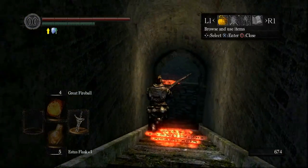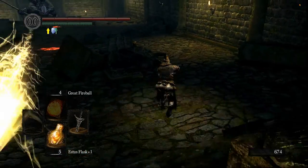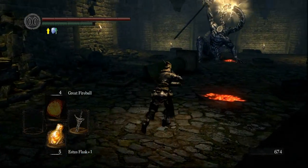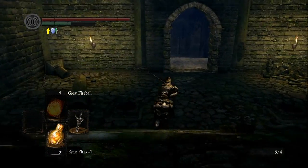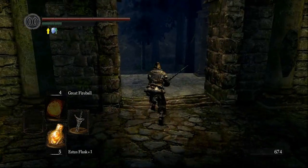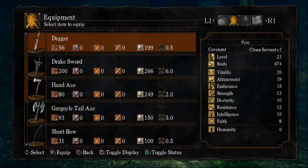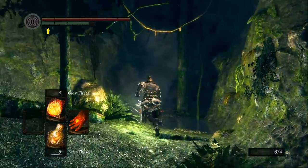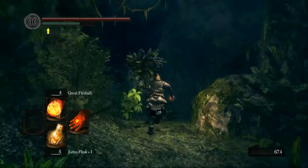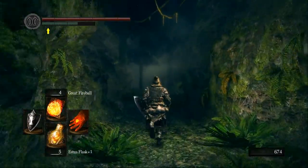Once we've done that we need to equip our pyromancy flame and the shield. I'm not good at the menus yet so my menuing isn't quite fast enough. This guy I find so hard to dodge, so I try and get past by blocking with the Drake Sword and just taking the hit if I get hit — it won't kill me. Then I do my inventory adjustment here. Remember: if you've selected slot two on your left-hand side, press left to get your shield up, otherwise you'll sucker-punch a tree like I did.